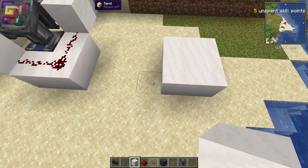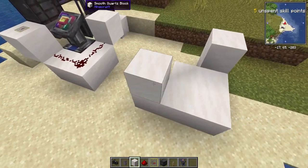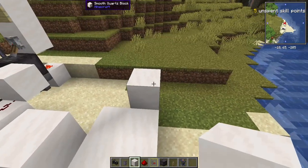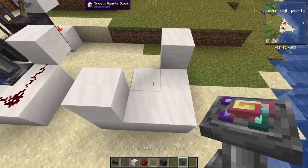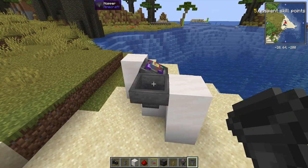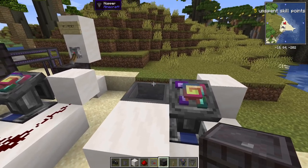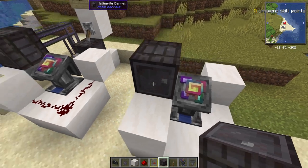First find an area, build a 2x2 out of quartz, go out one in each direction, and up one so it's a 2x2 with two blocks going up. Now place the catalyst description table right on the corner here. Next feed a hopper into the side of the catalyst description table.